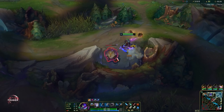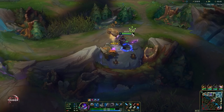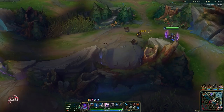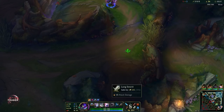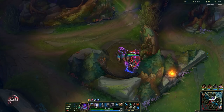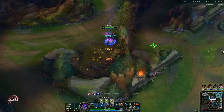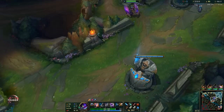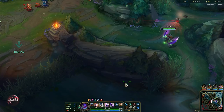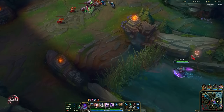You can also do objectives early on with Kha'Zix. As soon as you get level 6 it's very easy to take down objectives like the dragon because it will always be isolated, so your Q will just shred it to pieces. We're going to take another camp and then get level 6. We got level 6 — evolve Q, which gives extended range. When you damage isolated targets the cooldown of Q is partially refunded, so in a 1v1 or when taking down objectives like dragon you'll be able to use Q really often.